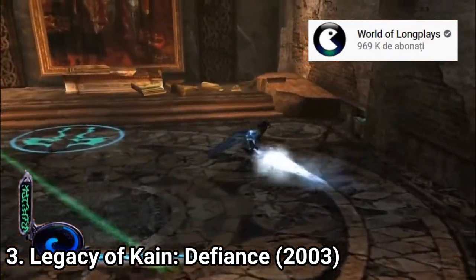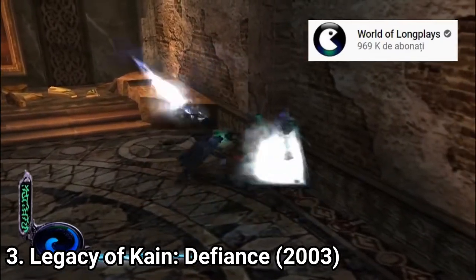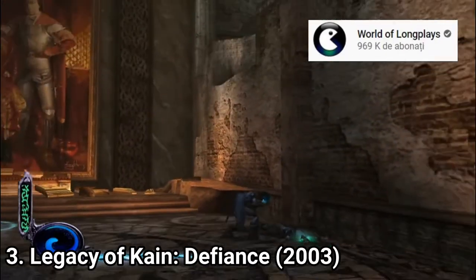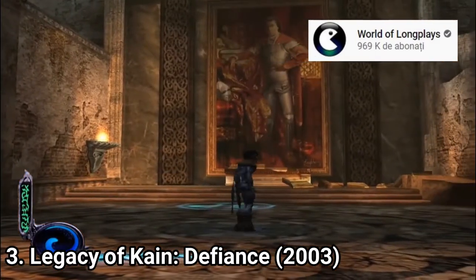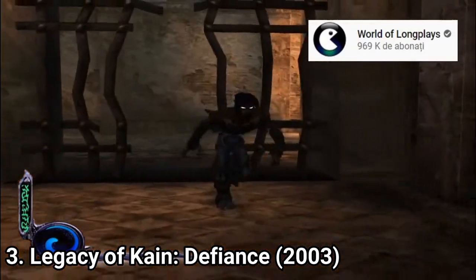In this game you don't play only with Kain but with Raziel too. The two characters feel different — Raziel feels faster and more lightweight in combat. Each character also has their own unique combos and unique moves.